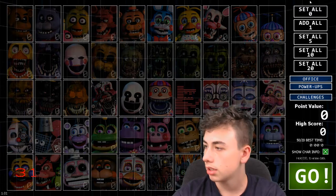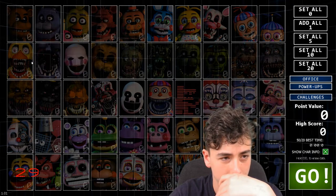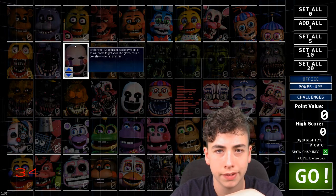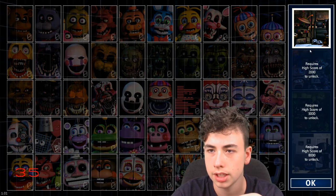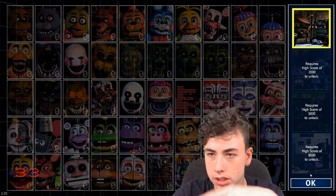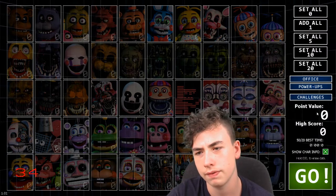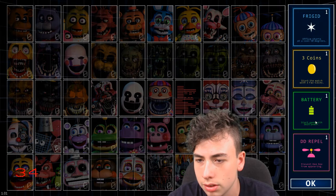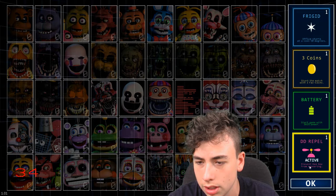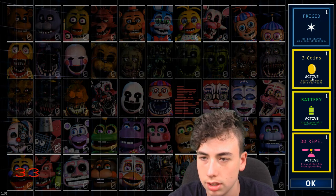But yeah, this is what it looks like. So we have all the people here. I'm guessing that this first office is going to be like the first one. Power-ups — starts off at 150 degrees, start match with three fast coins, start game with 102% power. I can just activate all of them.